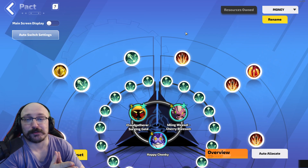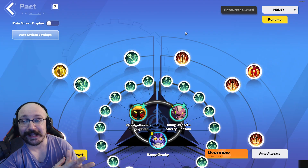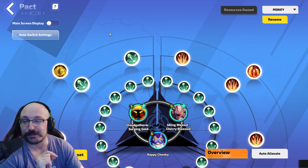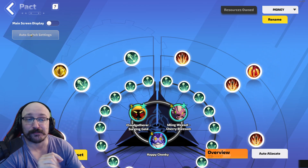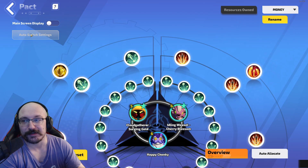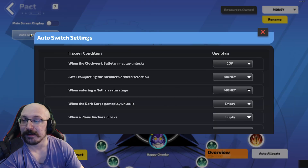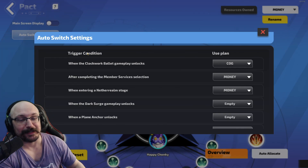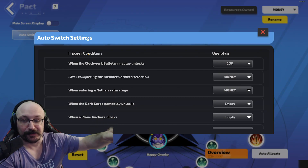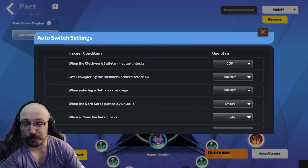Hello everybody, Don the Crown here back with another Torchlight information video. This season they added something really neat called the auto switch settings for pack spirits. This is only available if you buy the battle pass, but basically what it does is when you click this button here, it allows you to set particular pack spirit plans for particular actions — like when you enter the Clockwork Belay.